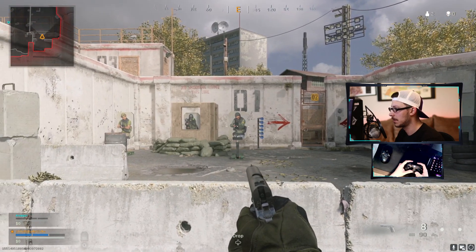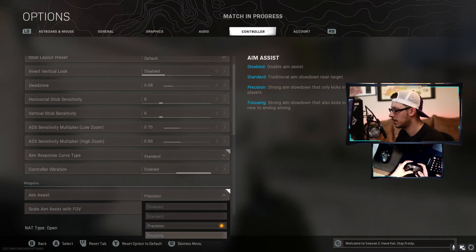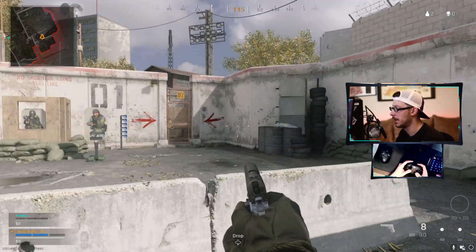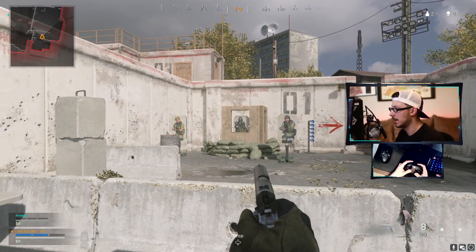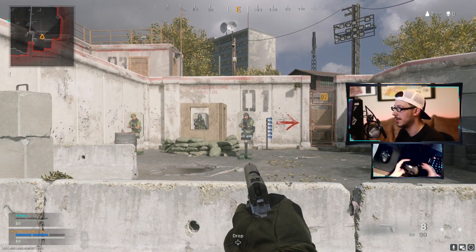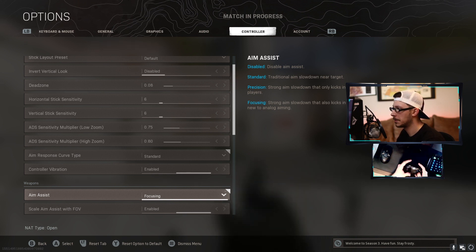Precision is a little tighter to the body than standard. Then we go to focusing — focusing is a strong aim slowdown that kicks in when narrowly missing the target. You can see how fast you can whip it around and it slows down, but it's tighter to the body before it slows down, which can give you a big advantage if you're not the most accurate shot — it'll help keep you on target. If you're new to controllers, go to focusing. If you're a little better, go to precision. Otherwise flip between the two, or progress from focusing to standard to precision as you increase your skill.